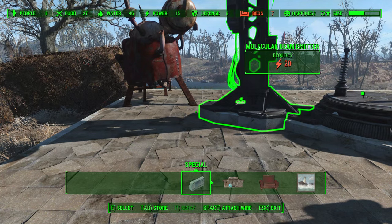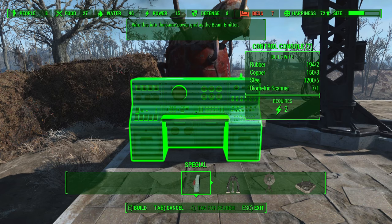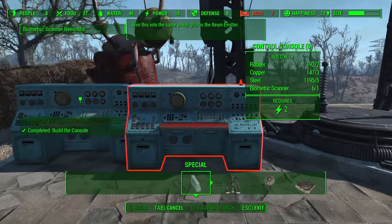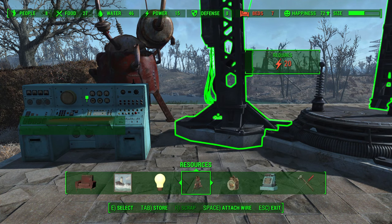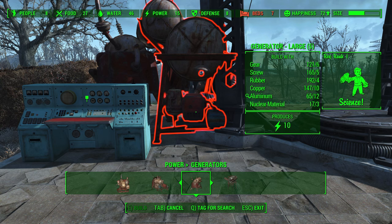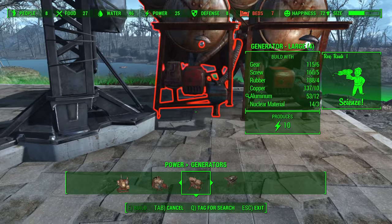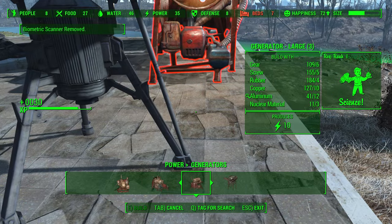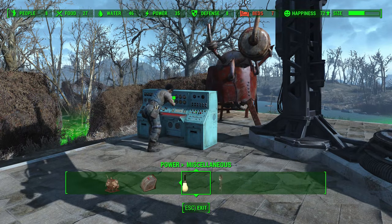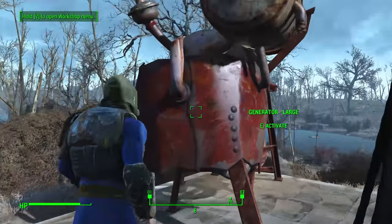Alright, I forget what we're building — I think it's a console that I didn't build yet. I'm pretty sure it's a console. So yeah, we need to build a console which, as far as I can tell, doesn't need to go on top of anything. We're gonna set it right here. Just make sure I haven't built that yet — nope, I haven't. Okay, we'll put that right — nope, nope, nope. There we go. Okay, so we don't need that anymore. We are gonna need some more power though, because we definitely don't have enough.